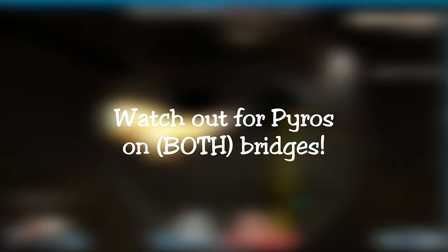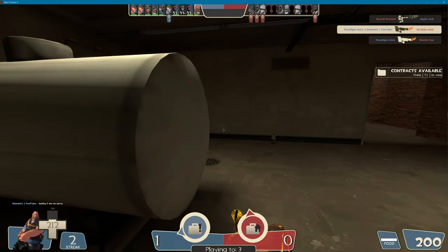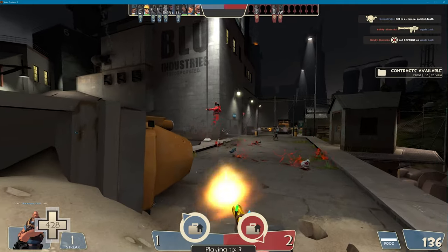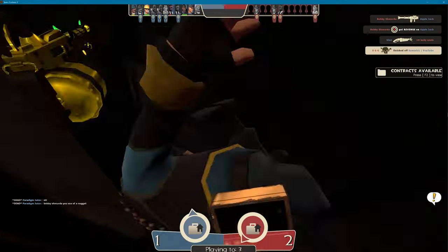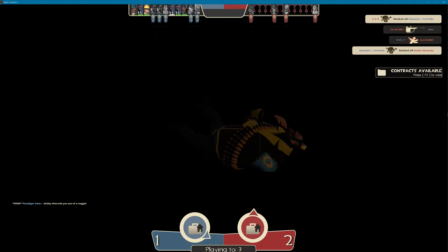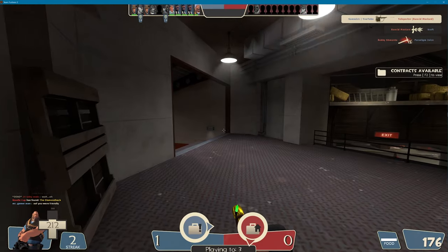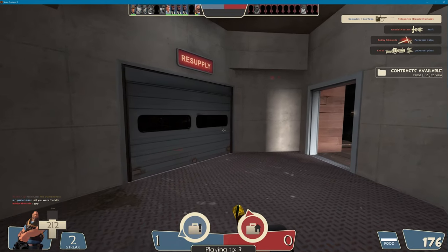Number two, watch out for pyros on the lower bridge. All it takes is one right click to knock anyone off the cliff here and you don't want that. Number three, always assume that there is a sentry on the inside balcony outside the enemy spawn. This is an incredibly viable place to drop one and it's hard to counter due to the railing blocking about a third of the shots on it.